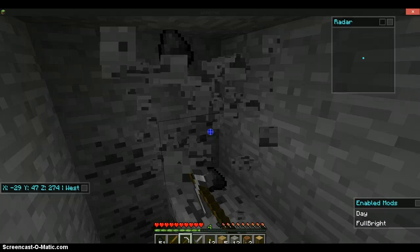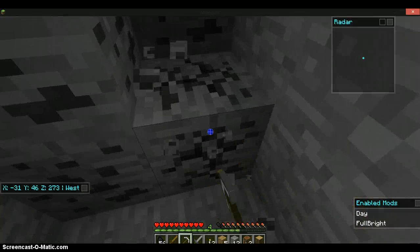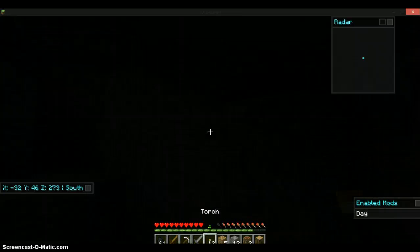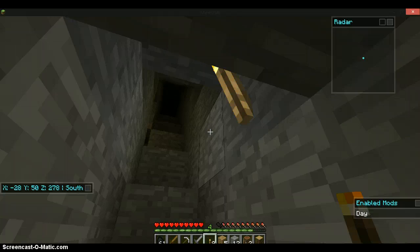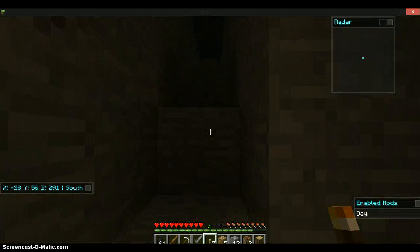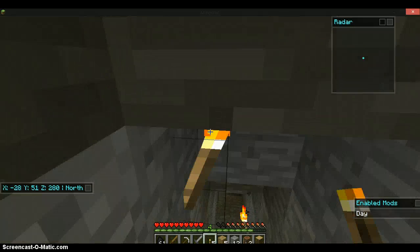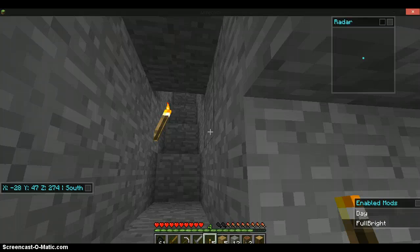Basically I've found quite a bit of coal. So I am using a cheat called Fullbright, so it's not dark in here and I don't need a torch. But I'm going to turn that off and start using the torches. I'll show you what it looks like if I turned it off — very, very dark. I'm just going to place a few torches. Basically that's done but I'm gonna put Fullbright back on so it looks like I'm outside.